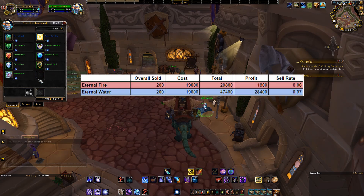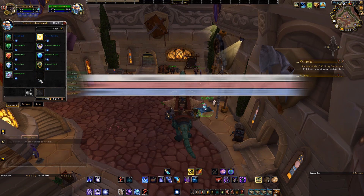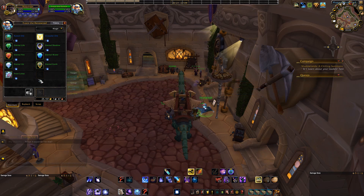I was able to buy the frozen orbs for 95 gold each and sold each Eternal Fire for 104 gold and each Eternal Water for 237 gold each. The total amount I spent on these frozen orbs was around 38,000 gold. I made a little over 20,000 gold for the Eternal Fires and 47,000 gold for the Eternal Waters. So my grand profit between the two items bought from the frozen orb vendor was around 67,000 gold. Subtracting the 38,000 gold invested, I profited almost 30,000 gold from this method. Even if it takes a little while to sell, you're still making pretty much free money since you aren't doing very much besides trading these items.